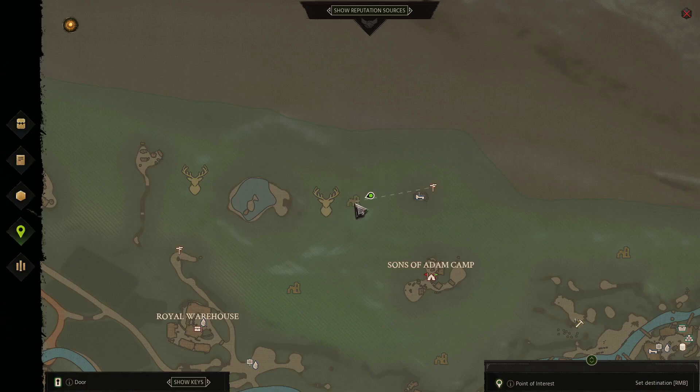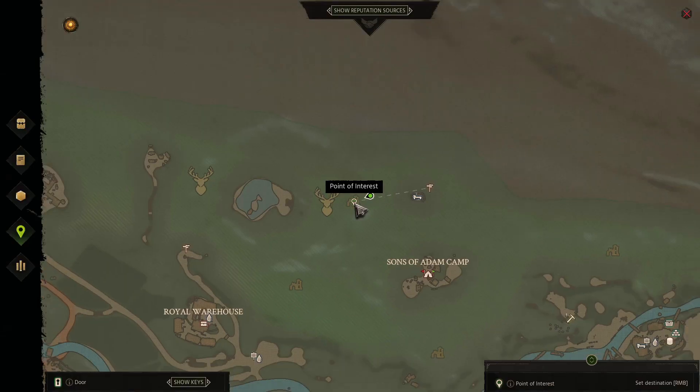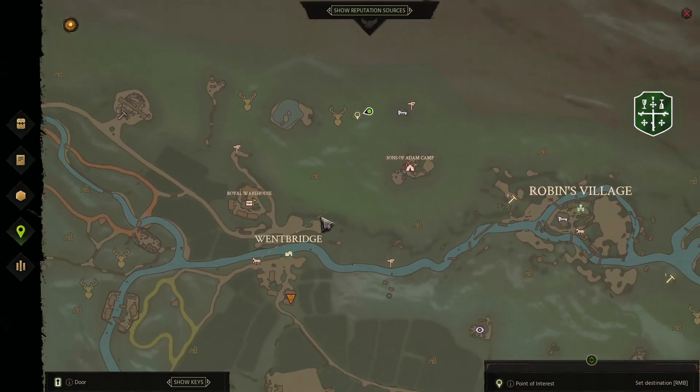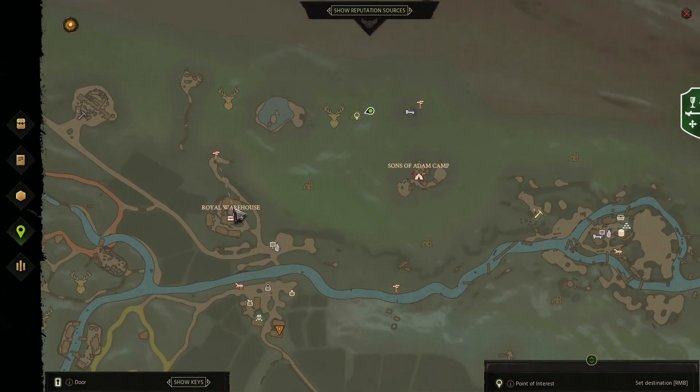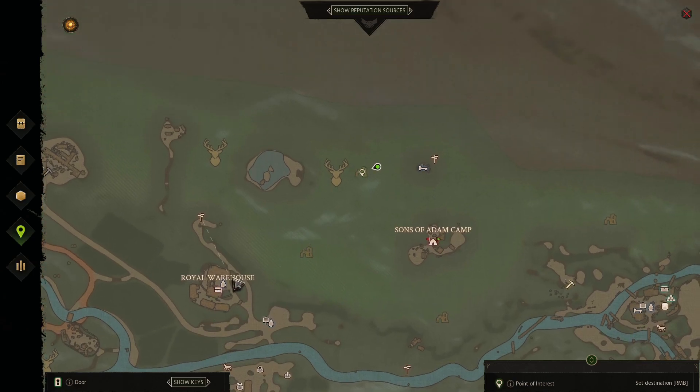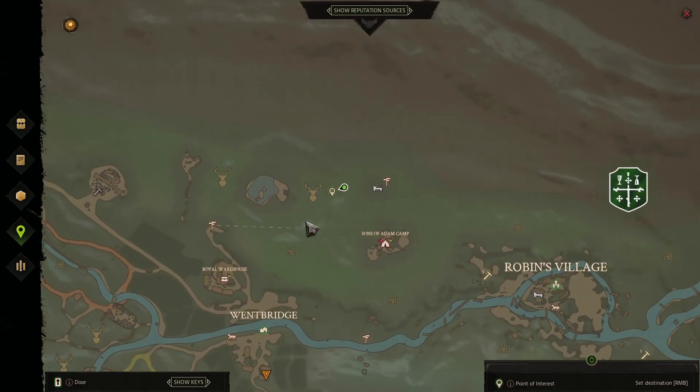Hello everyone and welcome to Garst. This is just another one of the ruins puzzles. With this one we're moving bricks around, just kind of to the far north of Wentbridge, northwest of the Sons of Adam camp, northeast of the Grow Warehouse store in Wentbridge.